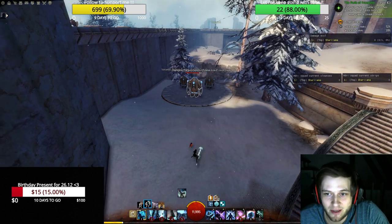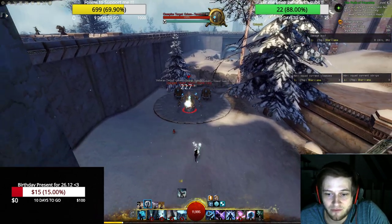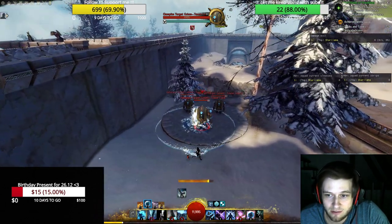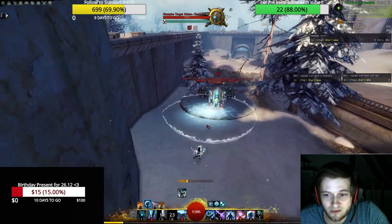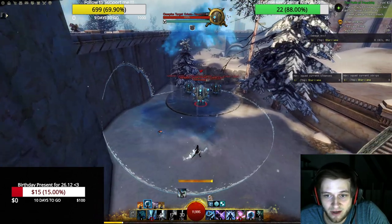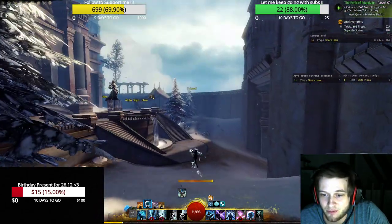Then we have F2 — water is our main heal. Every time we are attacking someone we are also healing. We have Ice Spike, we have Geyser — which we mentioned is also reviving people now since we buffed it — we have Frozen Ground as a CC, and we have Healing Rain. With Healing Rain, look where the fight will happen, position it really well, and save the lives of your buddies in your squad. Very very important.